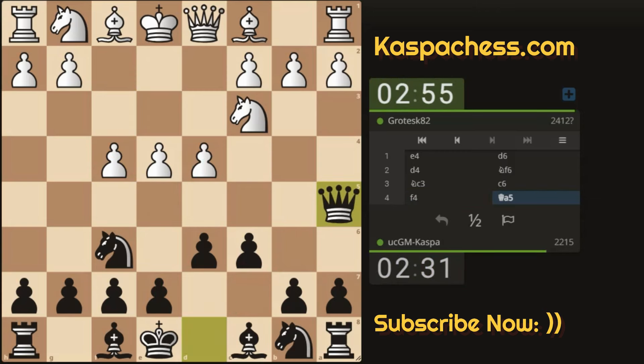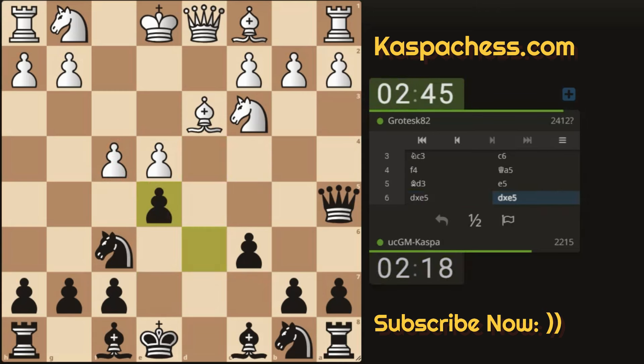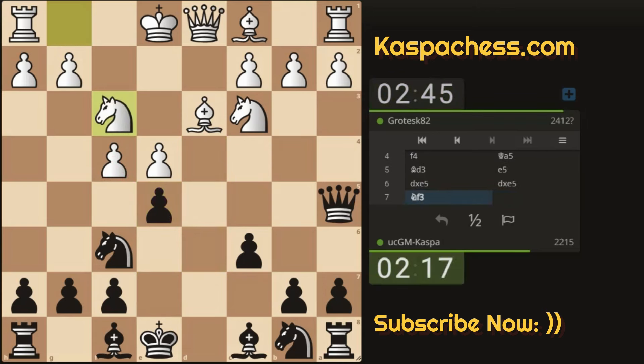Queen a5 first, pinning the knight to the king and also threatening to take on e4 with our king's knight. There we see bishop d3 defending the pawn, and then this is the right time for me to go pawn to e5. So e5, wanting to take on d4 next. There we see d takes e5 — I covered this in my tutorial video. It's never a good idea for white to take on e5, either d takes or f takes.